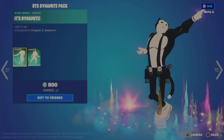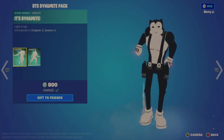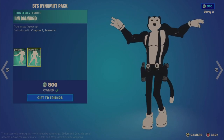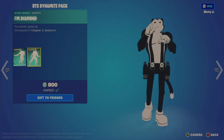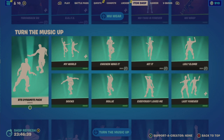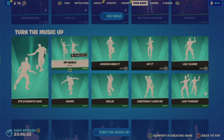The BTS Dynamite Pack includes the It's Dynamite emote with a cool explosion flare and color scheme I really like, and the I'm Diamond emote. For 800, getting both of those is decent, though I like the It's Dynamite animation a lot more. The My World emote is 500, last in the shop February 24th — 43 days ago.